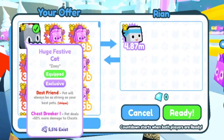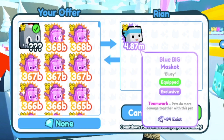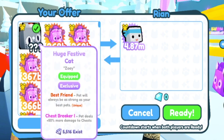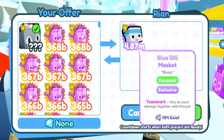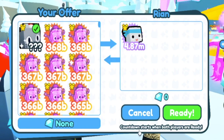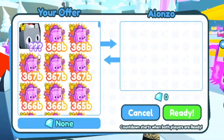Next offer from Ryan — a Big Blue Mascot. There's only 494 in existence, which is already less than there are huge Festive Cats by a decent amount. That's not bad, but I think I can get something better because the huge cats are very valuable. So I'm actually going to decline that trade and look at some different ones.